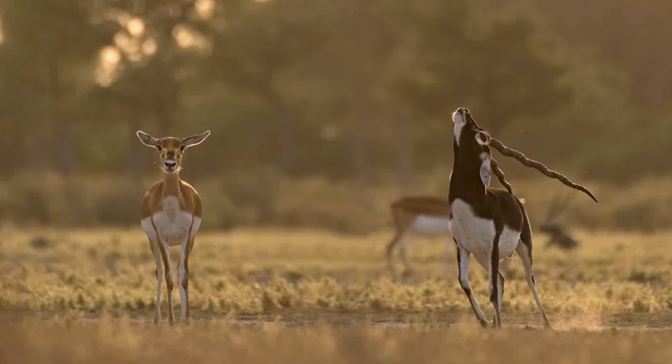Another antelope is the Black Buck from the Indian plains, with males adorned with a black and white coloration and large spiral horns, while females lack the horns and black coloration. They're a very cool antelope, one of the most requested in the game nowadays, and would be a great addition to the Indian roster, adding a bit of diversity.